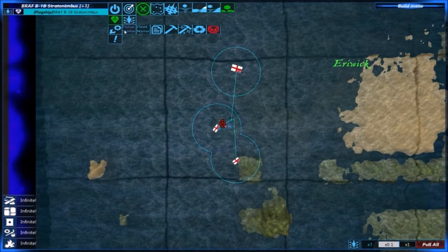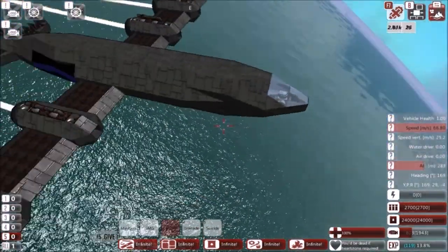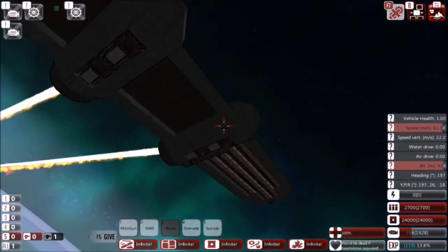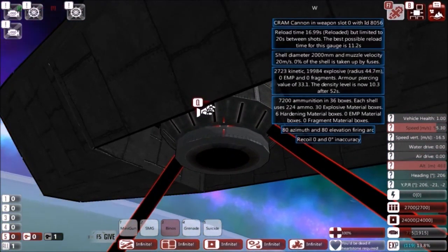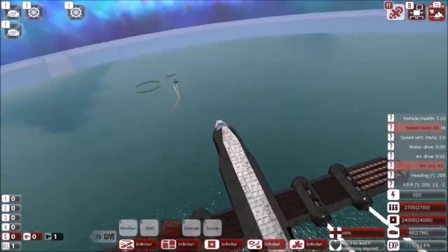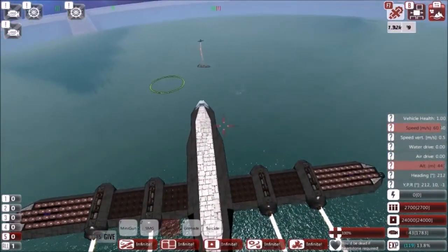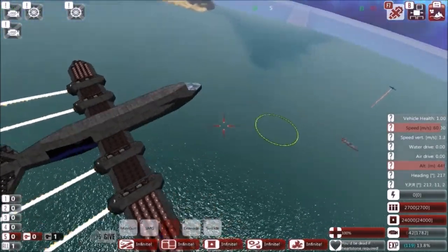Now let's hop on the Stratonimbus B1B. This uses the B1A airframe but adds in a 2,000 millimeter high explosive CRAM cannon bombshell. It's basically a nuclear bomb. This does an insane amount of damage if it hits, and on a Marauder it really should. Here it comes, preparing to fire.